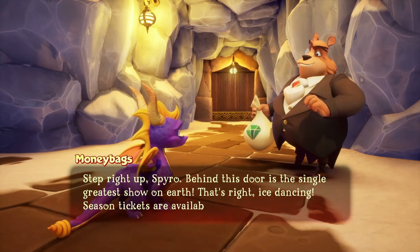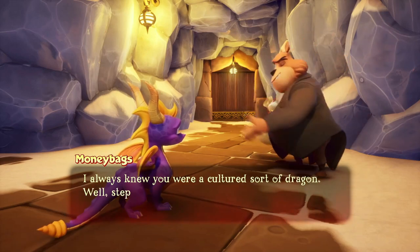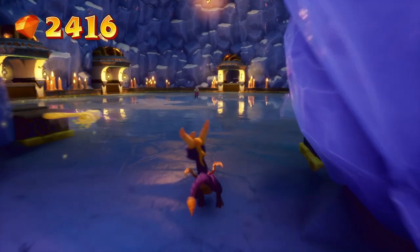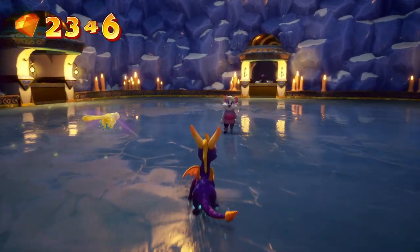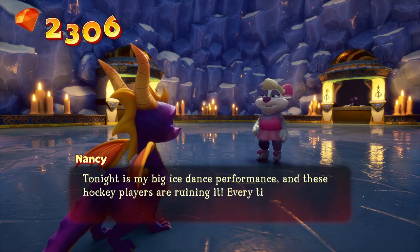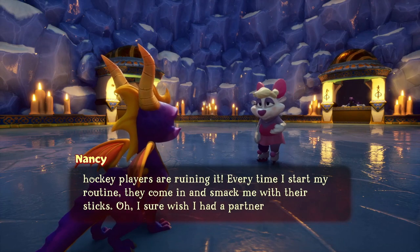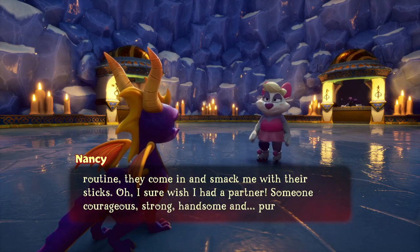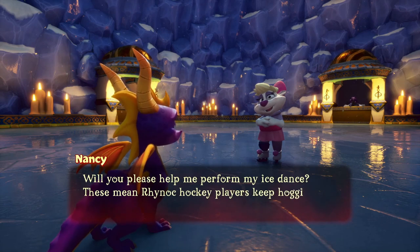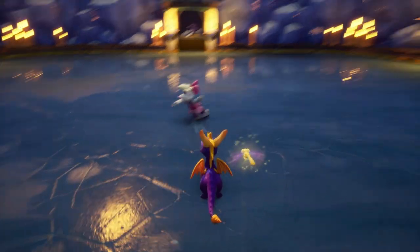Step right up, Spyro! Behind this door is the single greatest show on earth — ice dancing! Season tickets are available but you'll have to act fast. The NPC says she always knew Spyro was a cultured sort of dragon. Nancy explains that tonight is her big ice dance performance and these hockey players are ruining it — every time she starts her routine they come in and smack her with their sticks. She wishes she had a partner — someone courageous, strong, handsome, and purple who breathes fire.